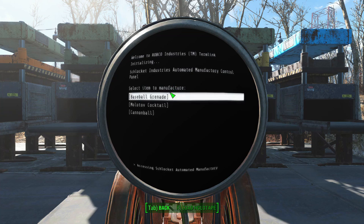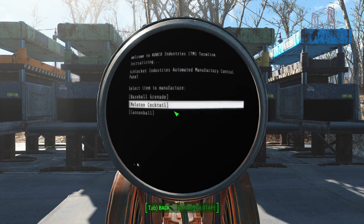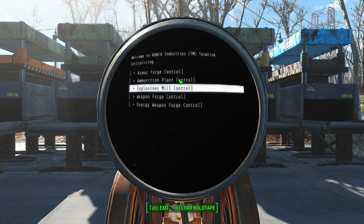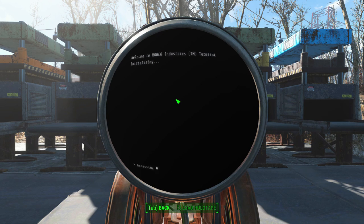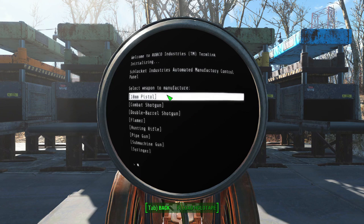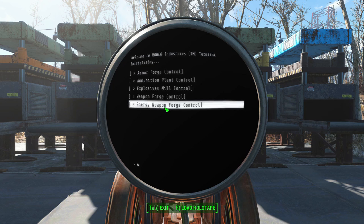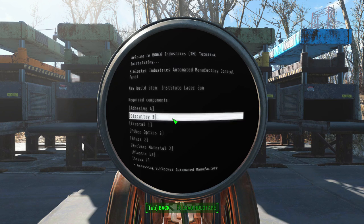There's also new stuff in the explosives mill: the cannonball, so you can create cannonballs, and also missiles and mini nukes — though you have to level up to unlock those. Mini nukes have pretty steep requirements, as you'd expect. New stuff in the weapon forge as well: there's the syringer rifle, and the railway rifle will be unlocked once you level up. The energy weapon forge also has institute weapons — here's the institute laser gun, if I want to create that, needing all of these components.